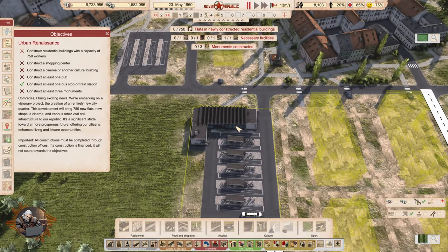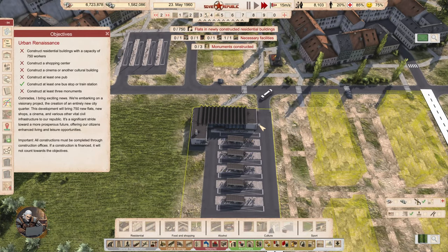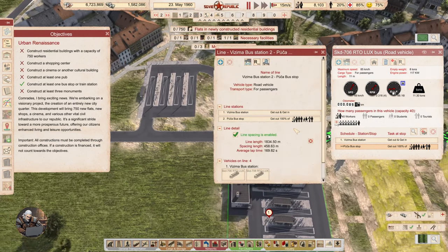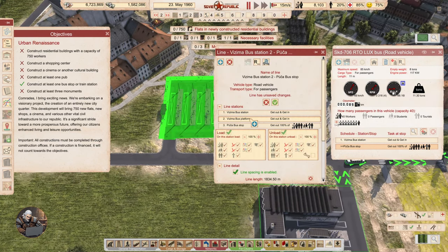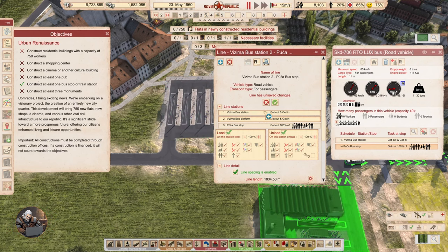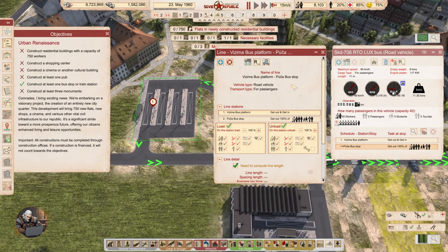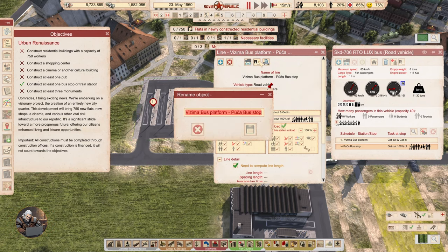Station is ready. Let's wait for this bus to go — this is the line, view line detail. There you go, perfect. These can become one-way roads. Can we give this a name? This is Visima — Visima bus stop.